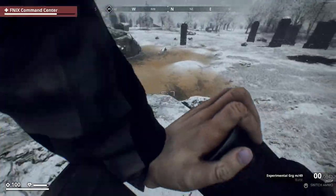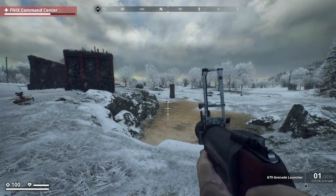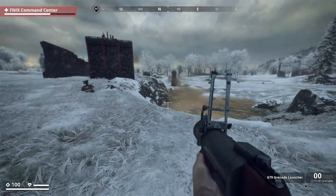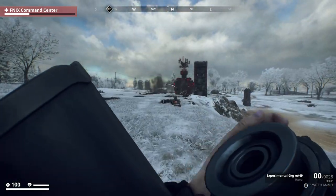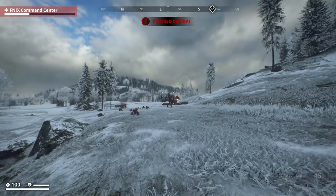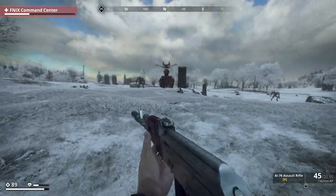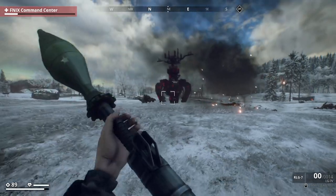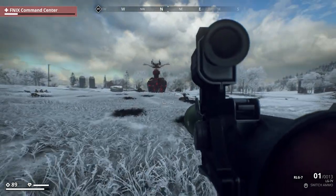Let's just continue going about destroying the Phoenix base before we take down the command center. It feels really good to be able to live up to the Avalanche motto of blow shit up here in Generation Zero in a brand new way. So another pro tip: don't get too close to the Phoenix command center when you're taking it down. The problem with having demolished most of the base is we don't have much of a base to use for cover when these machines come in. There's a nice little red laser trail on the ground too - avoiding those should be pretty easy.